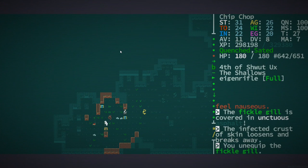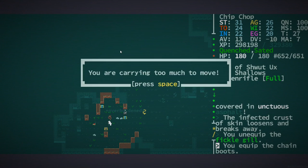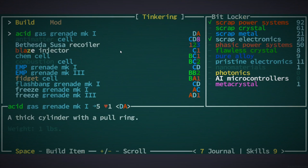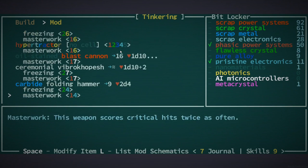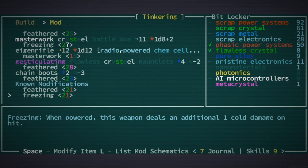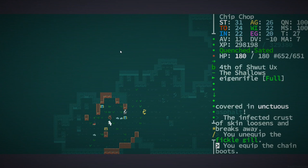Now there's some chain boots there, and they're not ideal but it's better than nothing. I think I should actually be able to mod them as well, and it will make them nearly as good protection as other stuff. Let's see — chain boots — I could make feathered, that's it. I can't do anything else with them, okay, whatever.